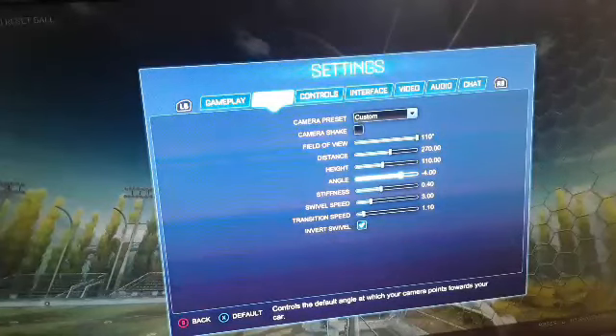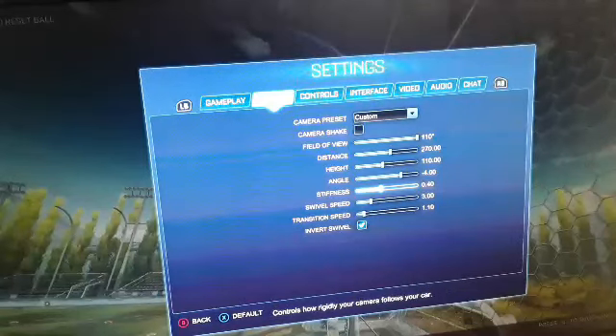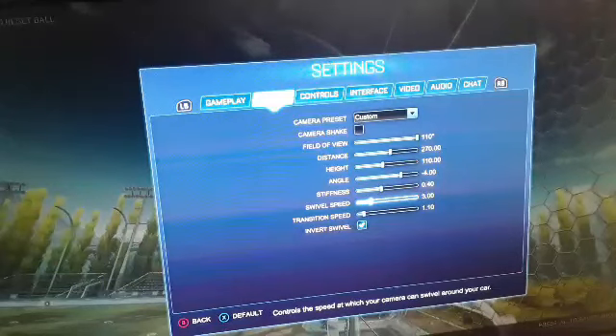For the angle, I use negative 4.0 because I feel more comfortable with it. But if you think that 4.0 is kind of slow or you don't feel comfortable, try to use 4.5. For the stiffness, I do it on 40. On the speed, this is gonna help you out — you should use 3.0 or you should use 5.0.